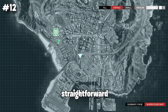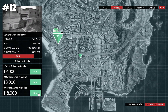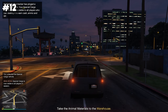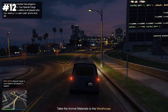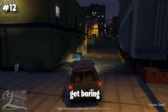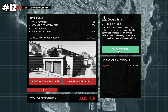Special cargo is a straightforward business — you steal CEO crates and bring them back. The more crates you have, the higher your value. You can also hire a staff member who steals crates for you in the background. It's not a bad way to earn money but it is really repetitive, so it can get boring fast.